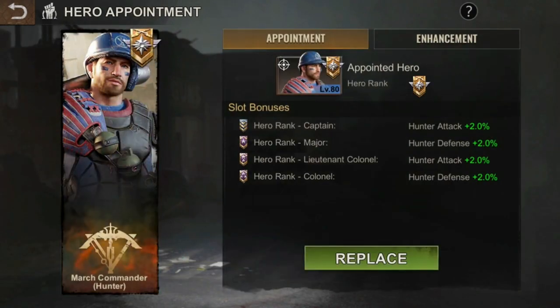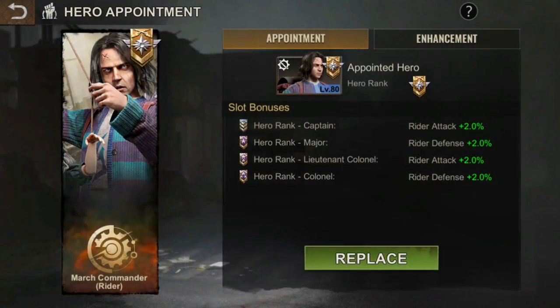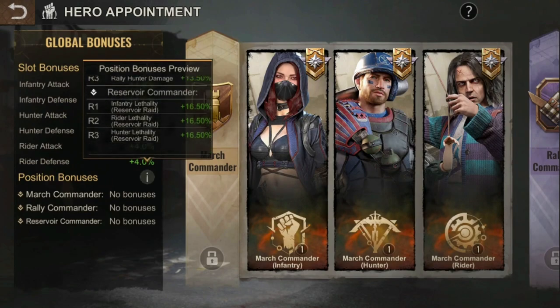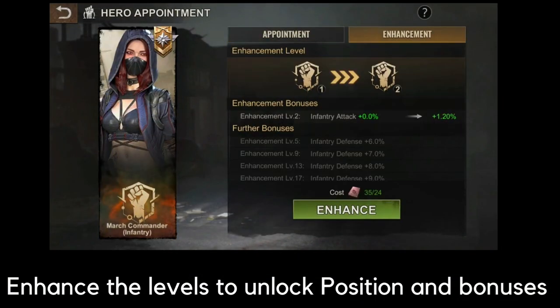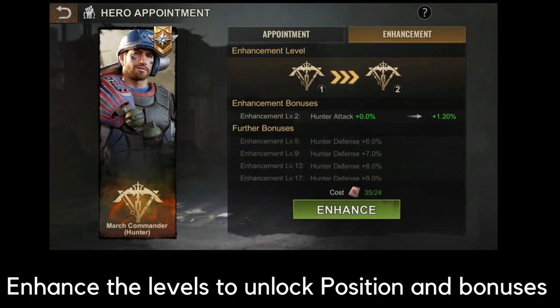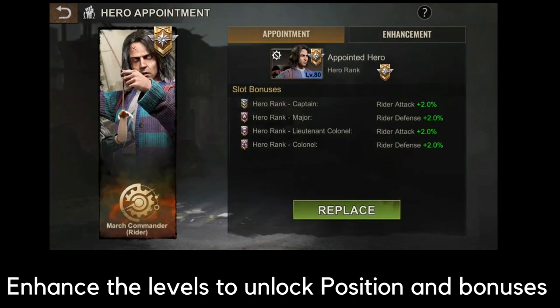The initial stats you're seeing on screen are based on the rank of your heroes — the higher the rank, the more benefits you can get. However, there is a downside: for the stats bonuses of the March Commander to take effect, your infantry, hunter, and rider enhancement level all need to reach level 9. This same prerequisite applies to the Rally Commander and the Reservoir Commander as well.